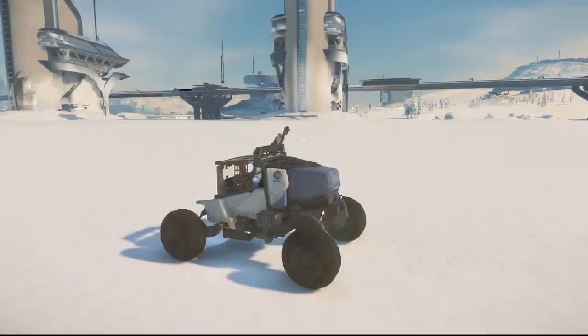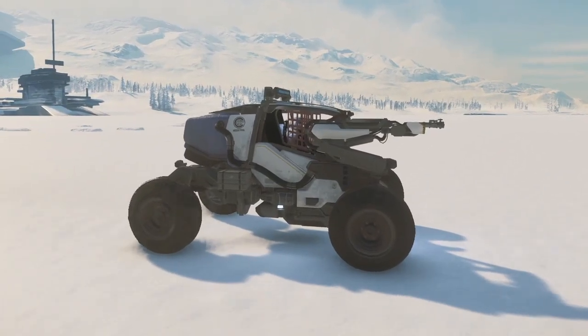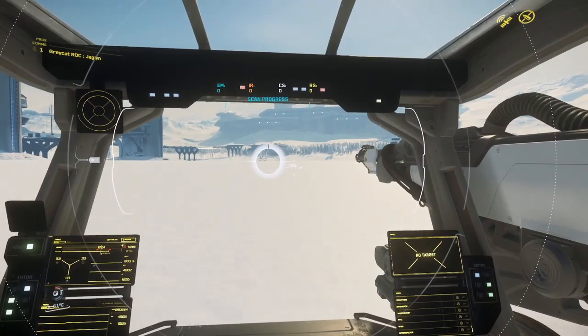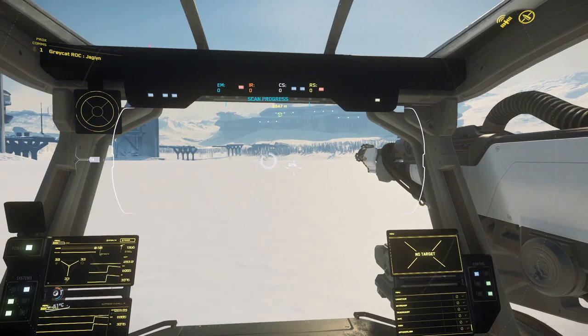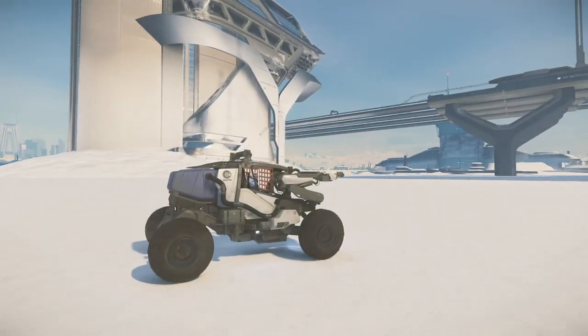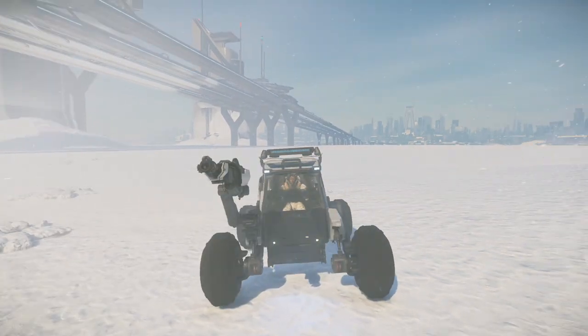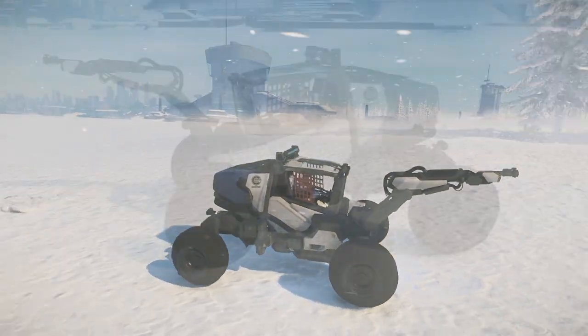For more industrious planetside mining, the ROC is a land rover that has a large mining tool affixed to it for quickly getting to the valuable material you hope to profit from. The rover is small enough to fit in ships such as the Cutlass Black, the Freelancer, and the Valkyrie — so even if you're a small, one-person outfit, this is still a viable option for you.